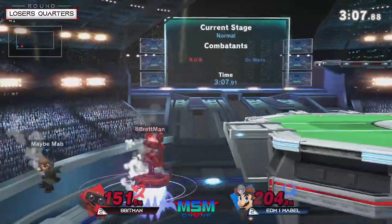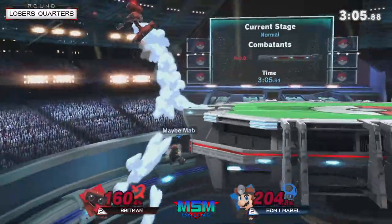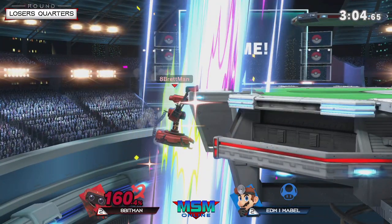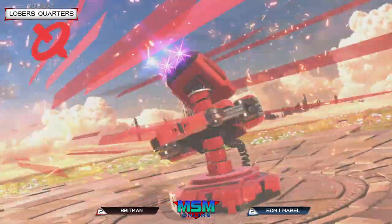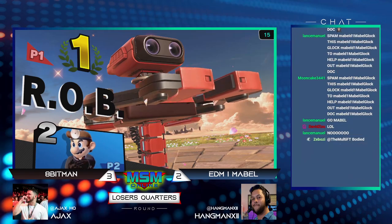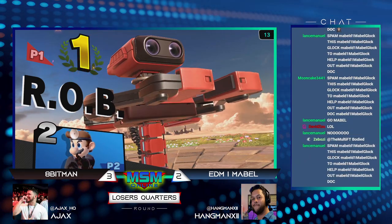I smell danger in the air for 8-bit man because even though 8-bit man has a very sizable lead and basically just needs to get a grab, remember what I said before — sometimes the biggest issue that can happen with 8-bit in these sets is that he just occasionally can't get to the KO. You definitely want to play defensive at these points because all you need is that one hit. Mabel went so deep off stage that the wall bounce actually just cost him the game — trying to look for the edge guard. Even at 204 percent, able to stay alive for so long — that will end up putting it away.